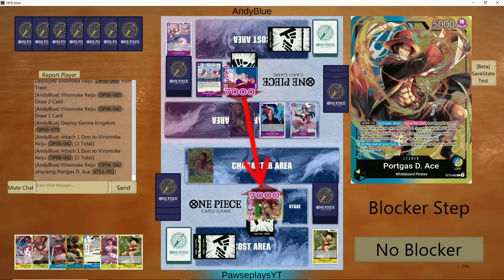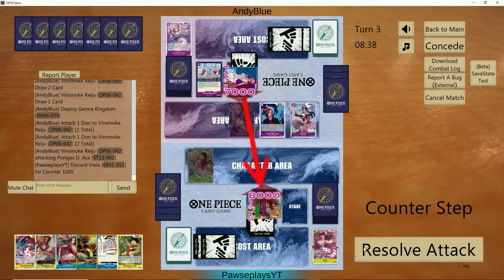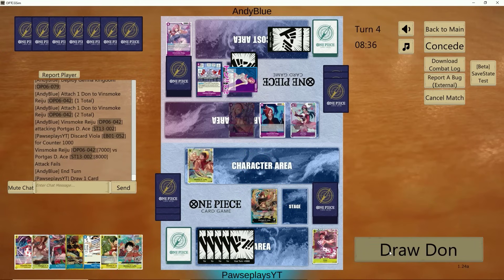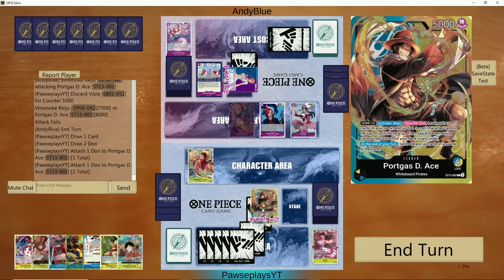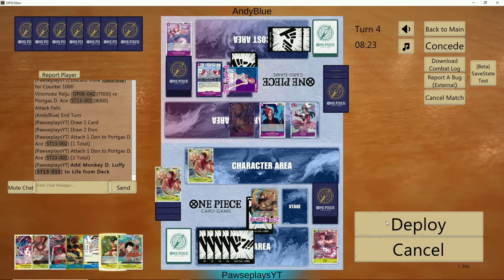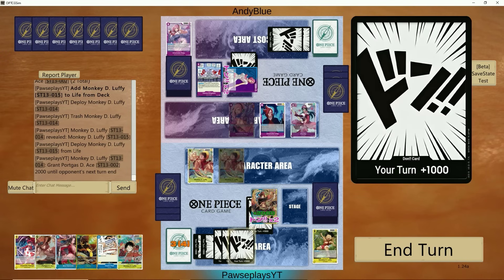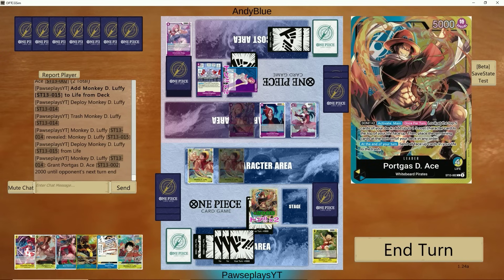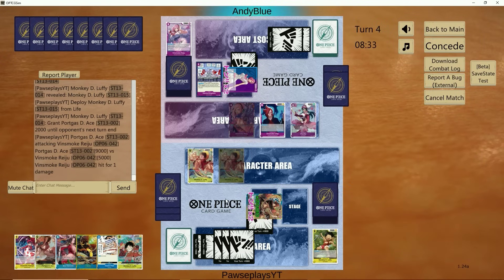I think we need to counter this. But if we take the hit, we can play down the 5-cost Ace next turn and play from there. I don't want to go down to 2 life so early. Hey, there's a Luffy — let's see if we can hit it. Can we do it twice in a row? Yes we can. And even if we didn't, we had the Satori — we could have drawn the Satori, got the 2K back for the Flampe and drew a free card. So I got a plus-one, and we have enough for Pilaf.